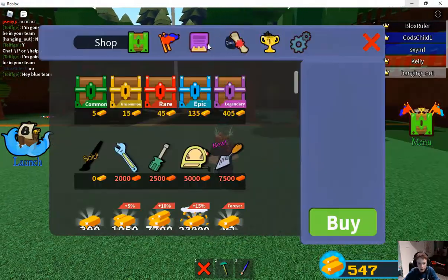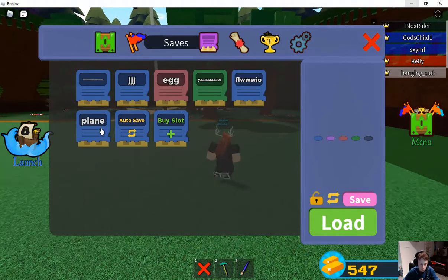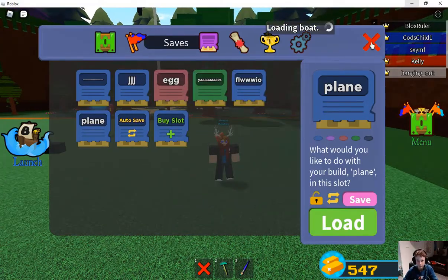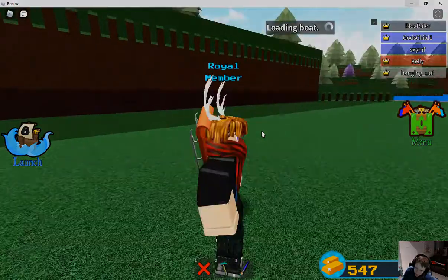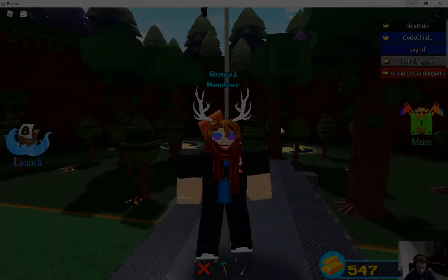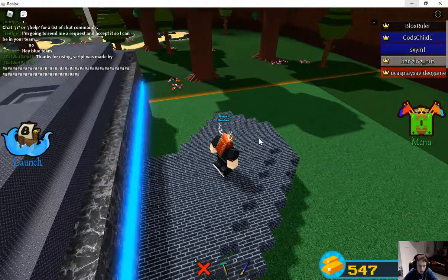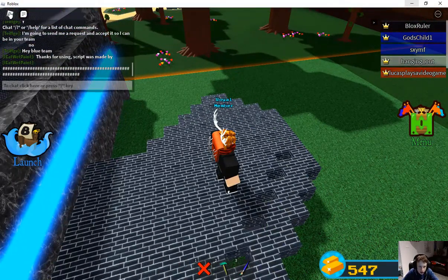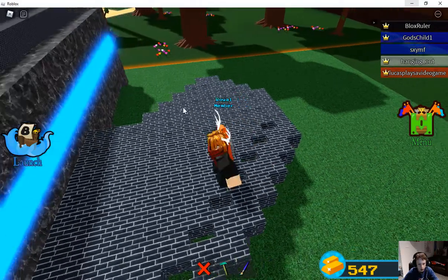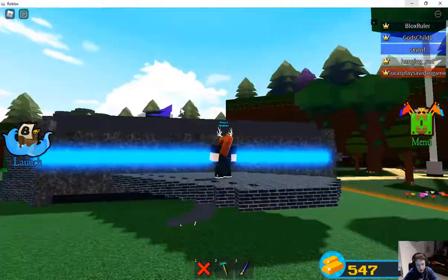I'm gonna show you one of my designs I made using the color block. It's done loading — I really want to show you guys this. I made a wing out of bricks, and it's really just because of the paintbrush. It actually helped a lot because now it looks like a real wing of a fighter jet — it's black, like every single fighter jet.